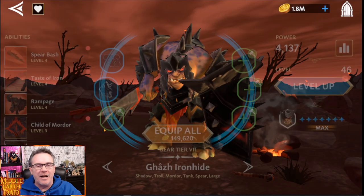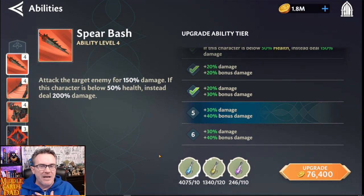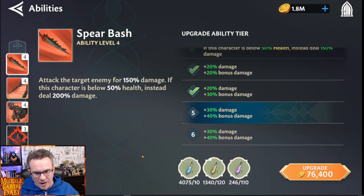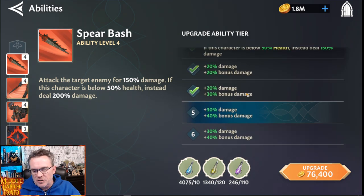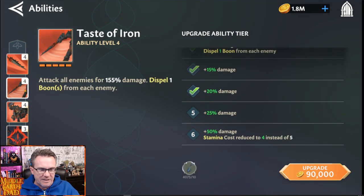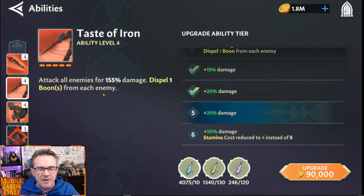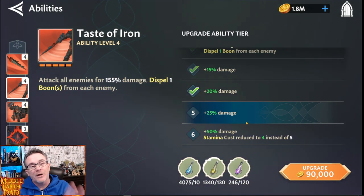We start right away with Agaj Ironhide. I love Ironhide — my boy is big and beefy. He's all about doing damage and staying alive forever. Spear Bash attacks the target enemy for 150% damage; if they're below 50% health, it deals 200% damage instead, and just stacks more damage as it goes along. The Taste of Iron is his first AOE: attack all enemies for 155% damage and dispel one boon from each enemy. None of this is a surprise, but hang on — we want to see how this works with the rest of the Mordor team.